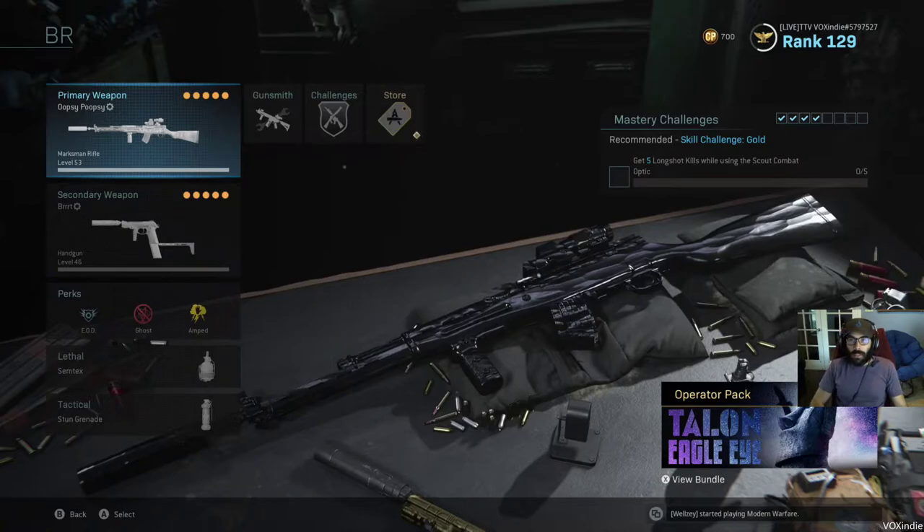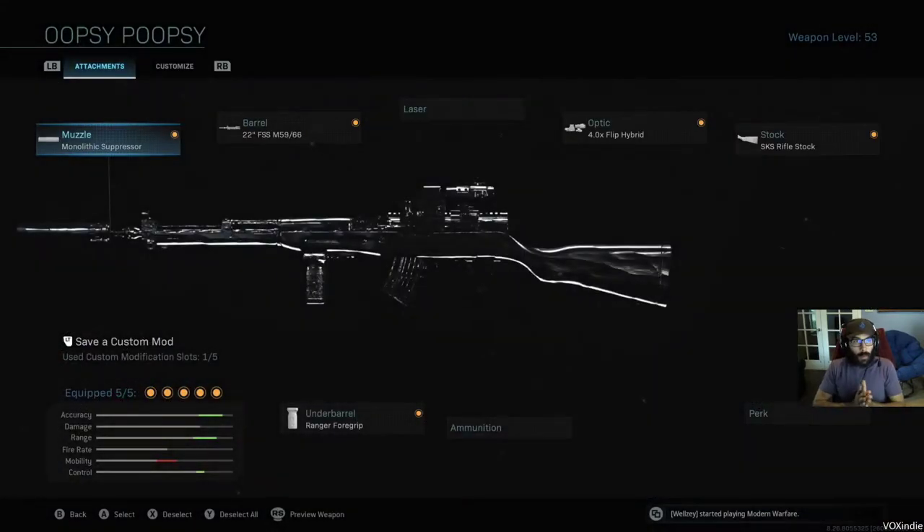First up is the SKS. The reason I like this gun with this particular setup is that you got a 4x zoom with no glint. That's the highest zoom spec you can get without actually alerting everybody on the map to your presence. This particular gun outranges ARs in almost every medium to long range engagement — it's just better geared for medium to long range.